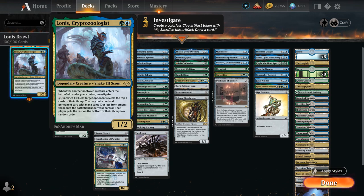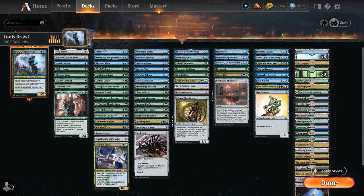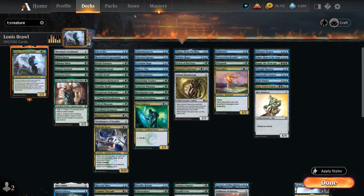Lonis can provide a ton of value, and our deck is sort of built around it in the sense that we have a lot of artifact synergies, token synergies, and of course Lonis creates those clue tokens. We've got a lot of mana acceleration, so let's take a look at our creatures here for a quick overview.